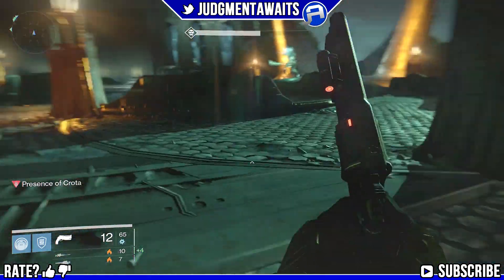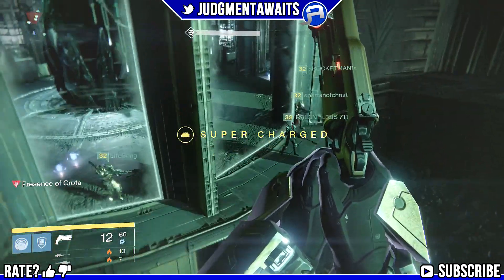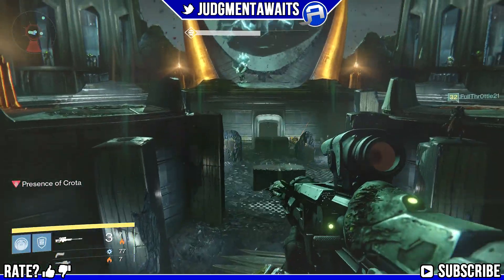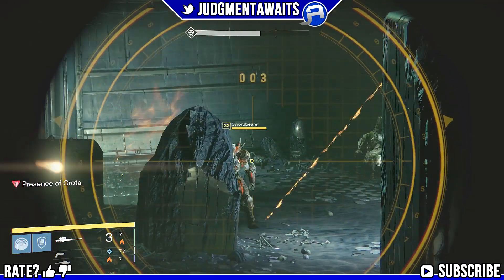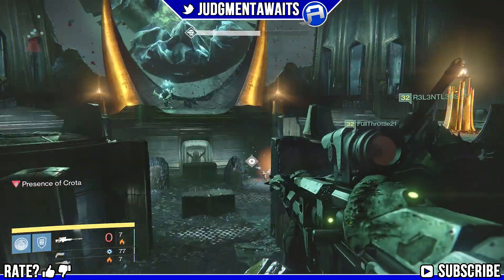As soon as we get that done, we're going to go out to the middle area right in front of this glass. Jump over here and then we're going to start looking for that swordbearer. As soon as you see him, you want to lay into him with your sniper rifles, Gjallarhorn, or rocket launchers and try to drop him as soon as possible.